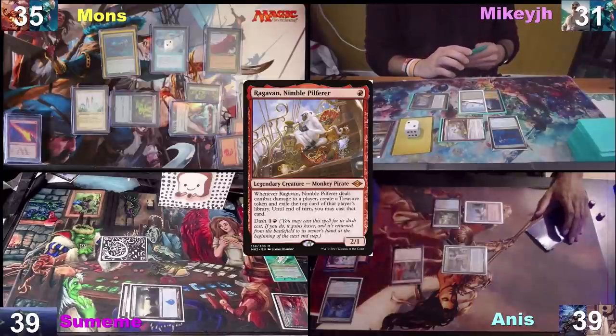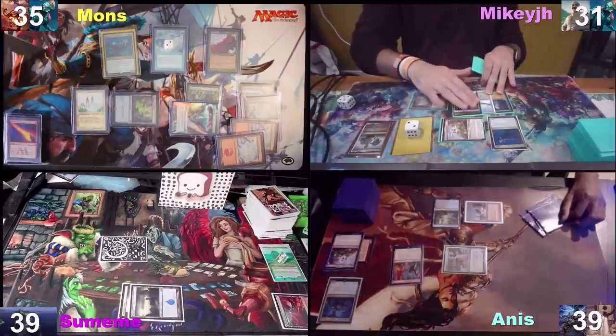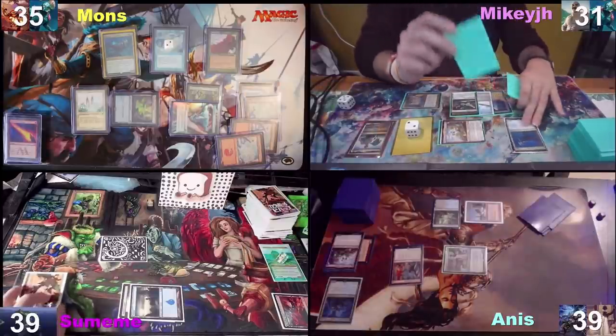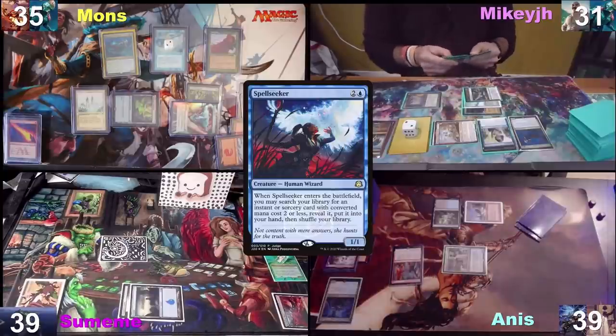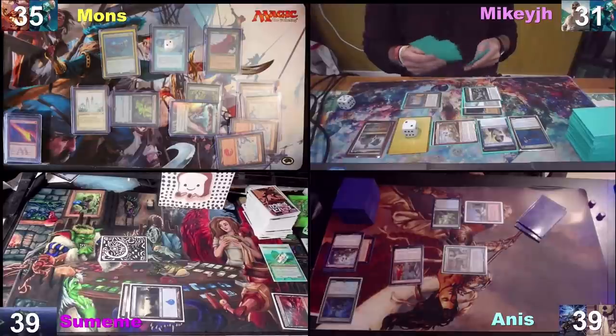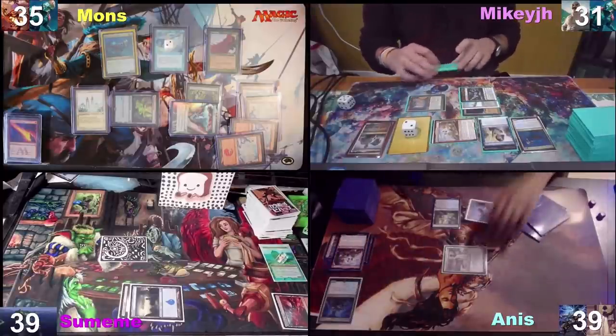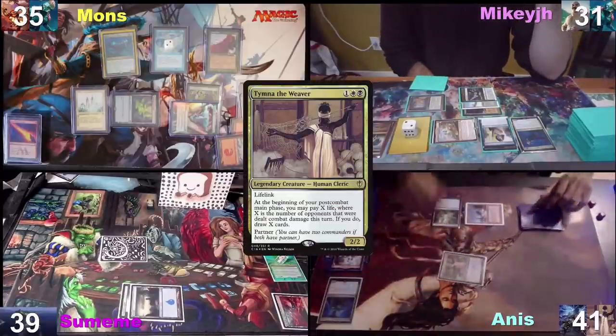Honorable Breach — get value from them. That's a good monkey. I'll shock in Breeding Pool. I'll cast a Spellseeker and get a Braintreeze off of Seeker. I'll pass turn after that. I'll pay for Tymna, go to combat, hit Sumeme for two. I'll pay two life, go down to 40 I believe, and play good problem. I have a fish trigger — can I draw a card? All right Mikey, what would you go for me?